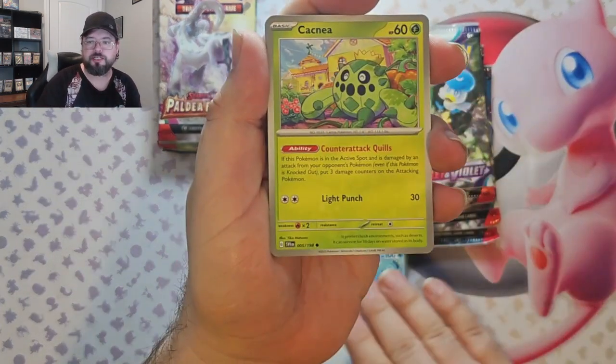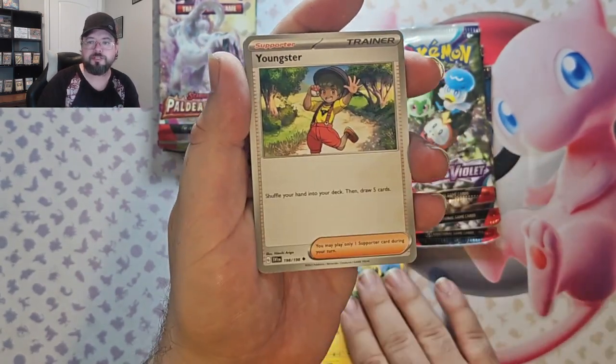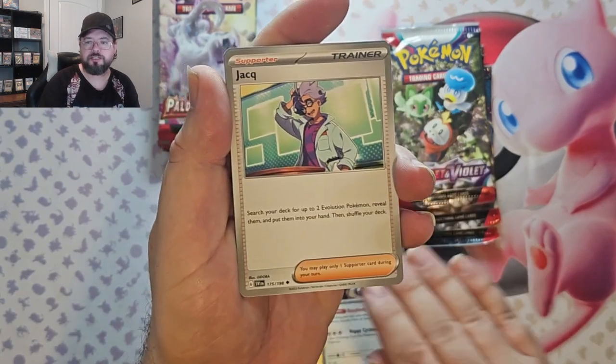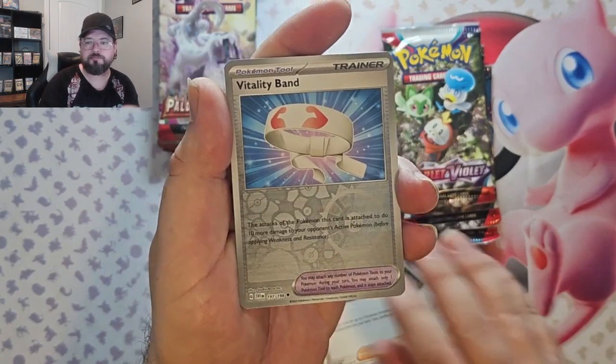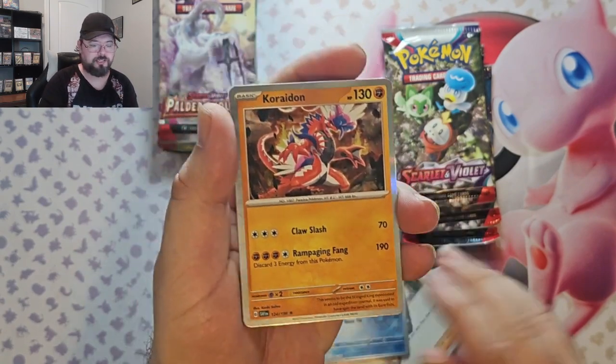Let's see: we've got Bruxish, Charcadet, Sandile, Muricy, Youngster, Blissey, Jacque, Vitality Band, Reverse Weasel Reverse, and Kirainey Foil.